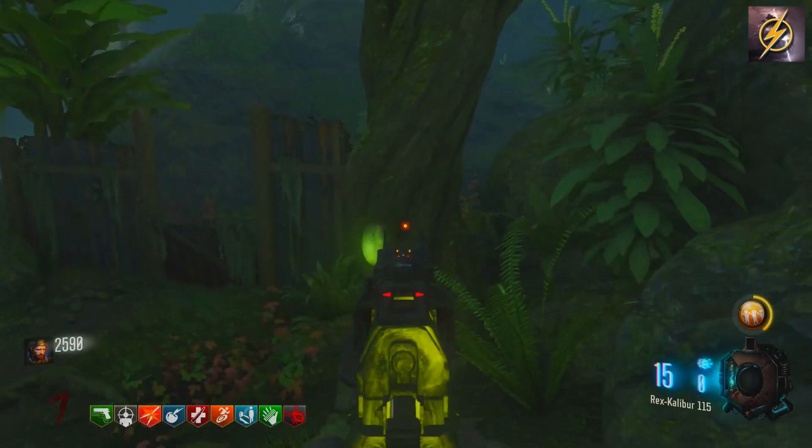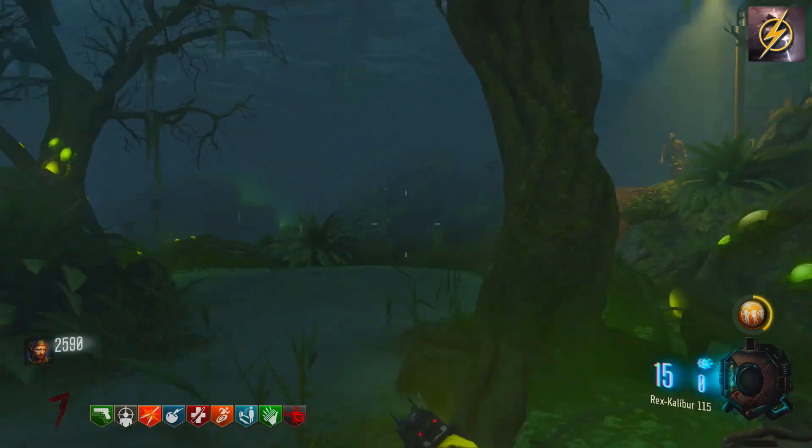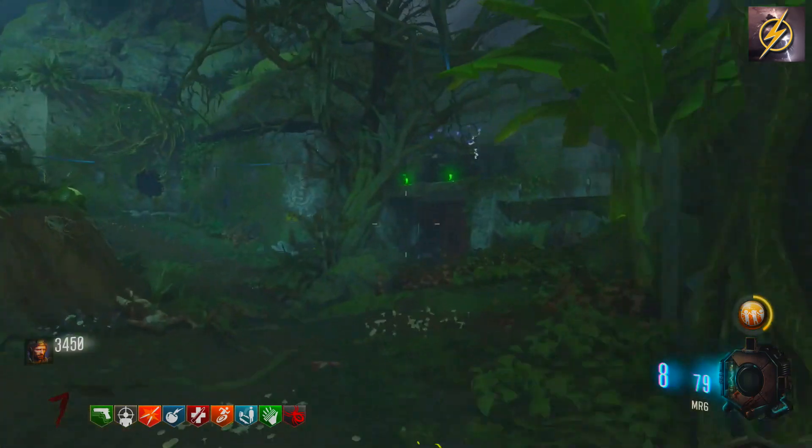Number two, you're going to want to make your way over to the swamp. There are three different trees where it can spawn: that first one, this second one right here, and there's another tree in the far back of the swamp, which is where I find it in my game right here. Those are the three locations for part number two.